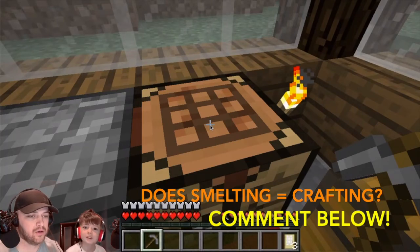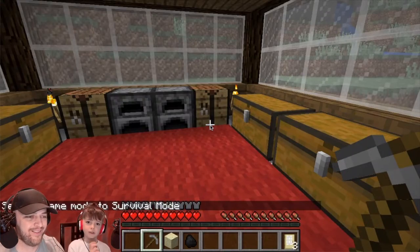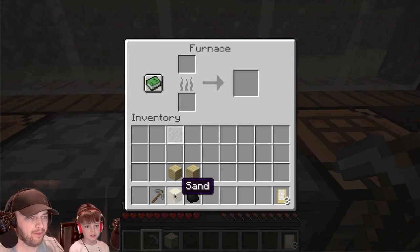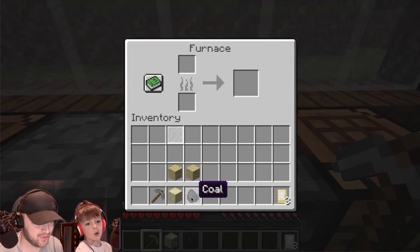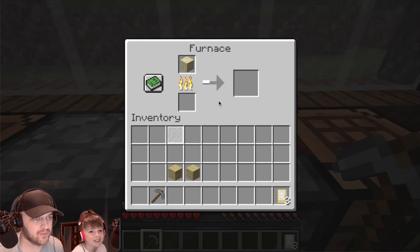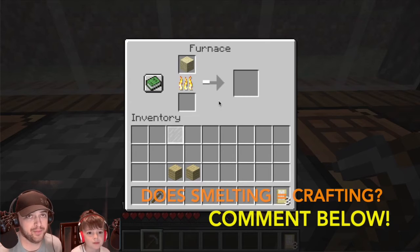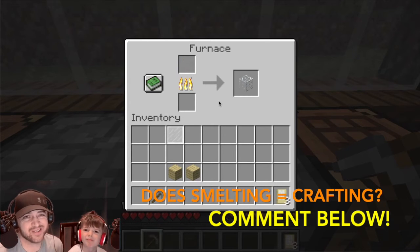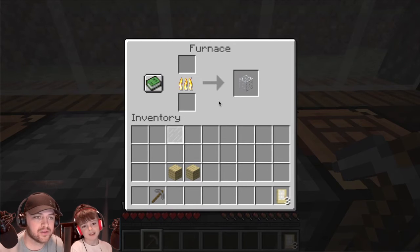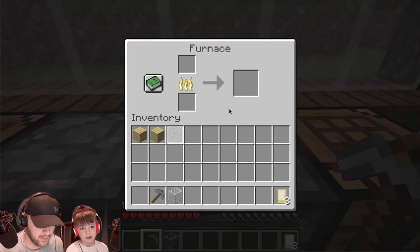The next thing is glass. Comment down below — does this count as crafting or just smelting? Because you need sand and coal. Go to the furnace and press B on it. Put the coal on the bottom and the sand on top. It takes a moment. To me, you're making something, so that counts as crafting — but Injay says it's smelting. Comment down below if it's crafting or smelting. And now that's done — that's a block of glass.